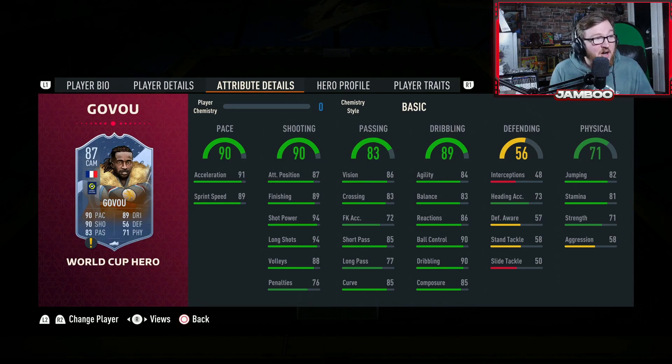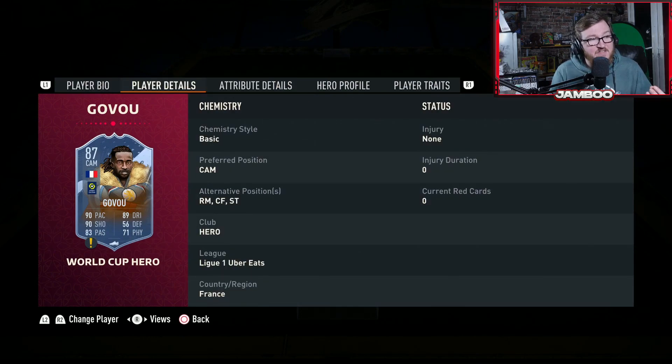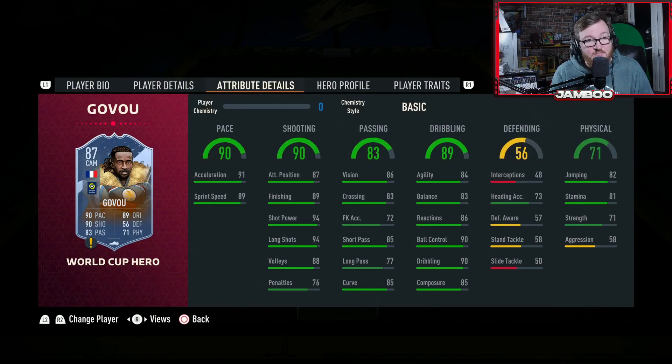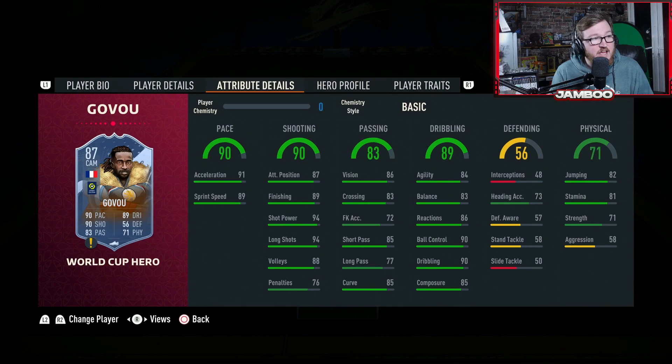We do have the World Cup hero Govou, and he is going to provide some essential links into the French League — he's also French himself. The card is actually really nice; it feels better in game than his stats actually suggest. He's four star, four star, and he can play a variety of positions: striker, centre forward, right mid, cam. He's got good strength, he's quick, he's clinical, he can pass, and he's got the outside of the foot shot as well. So if you fancy hitting a few trivela shots, he has got you covered, and he's pretty good value.